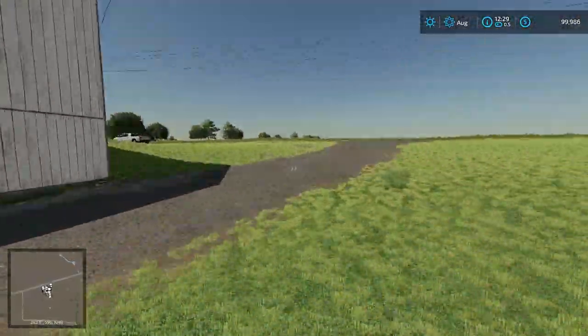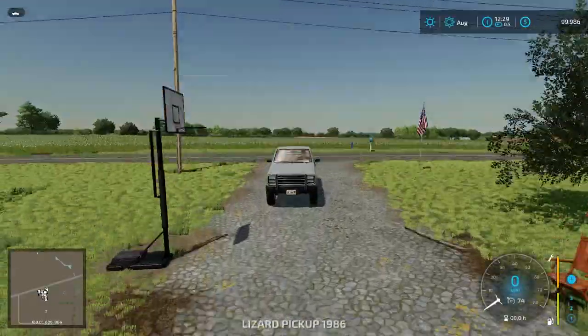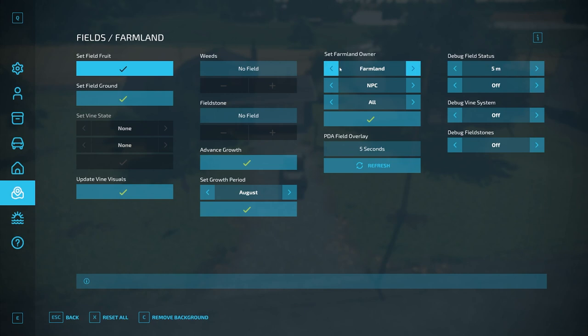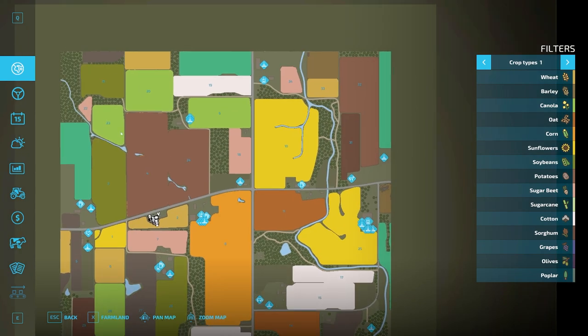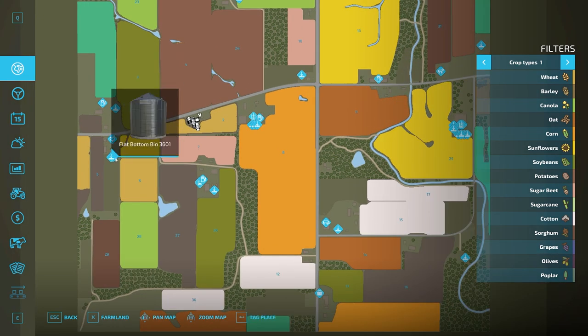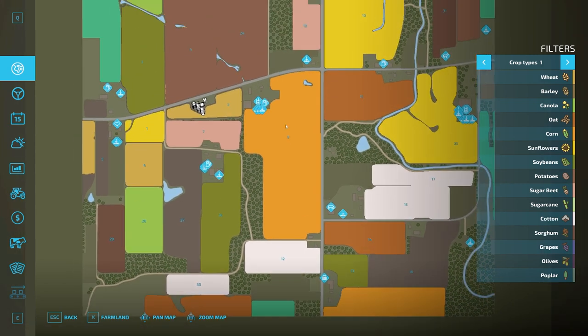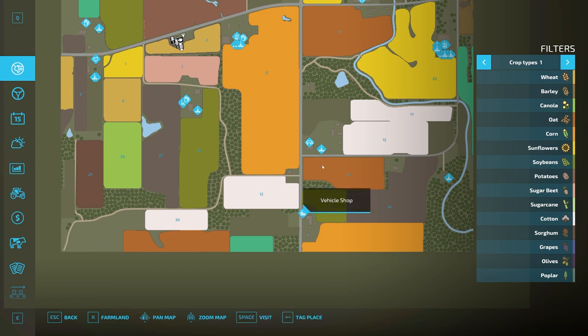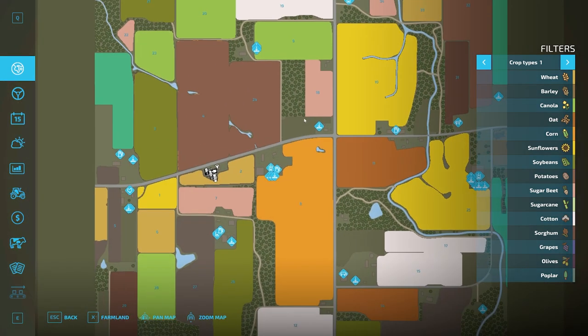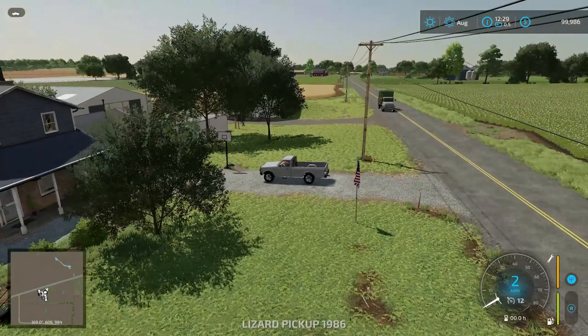We're going to hop into our truck and do a drive around the map. First, I'll go ahead and purchase all the land just to make sure we're not missing anything. We'll come out this way, take a left, look at the chicken pasture, then head down toward the vehicle shop, up around, and probably finish with a flyover. Our chicken pasture is just across the street — we own that and have chickens there since we don't have animal pens at the starting farm itself.